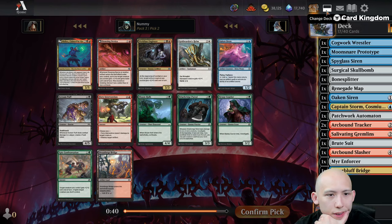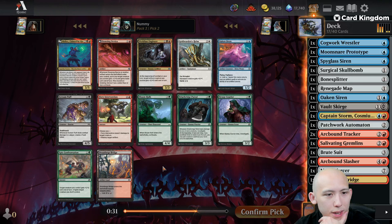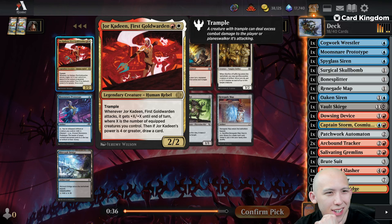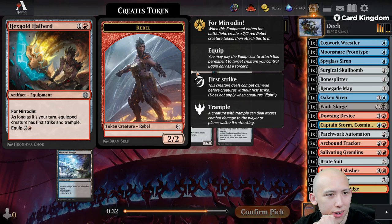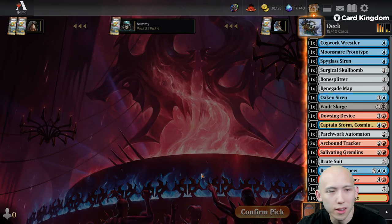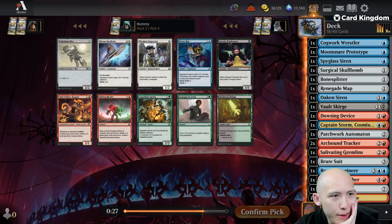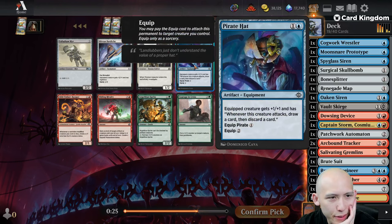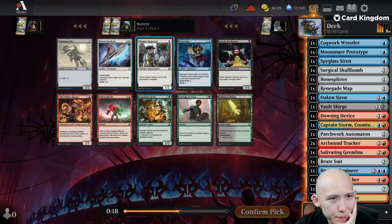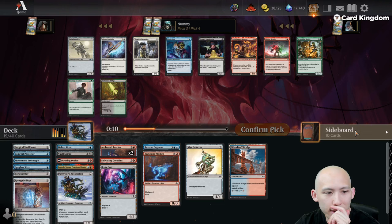Mishra Claimed by Gix — not what we're looking for. I think I like taking the Dowsing Device here over a second Oaken. Halberd looks good here. Another Renegade Map looks good, or Reverse Engineer — Improvise Draw — also great. Let's take the big card draw effect. I'll get the Pirate Hat now — 3 Pirates, that's maybe not good enough without a handful of Pirates. Thraven Inspector. Is my creature count 11? I don't think Palladium Mirror is going to be any good, so we could just take this — whenever a non-token modified creature you control dies, you make a 1/1 Spirit.